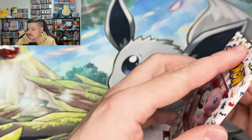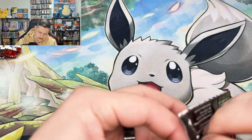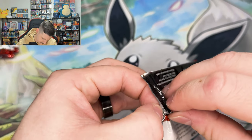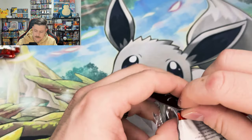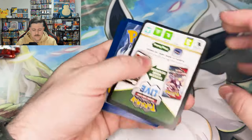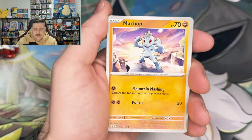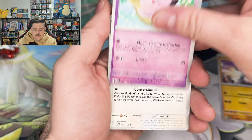So a Full Art and a Hollow Energy is all we've gotten so far. I think we're four or five packs in, so that's about right for the pull rate with this set.